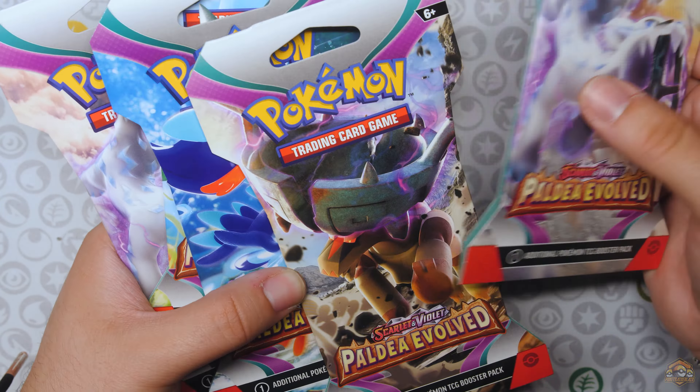Next one, we have the Tinglu sleeve pack. Florigato pack inside. Let's see what we got — and we get some hits, some more hits: Delibird, Super Rod, Paldian Tauros, Skitlundendra, Delibird, Gothita, and a Garganical Hollow.